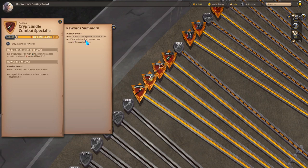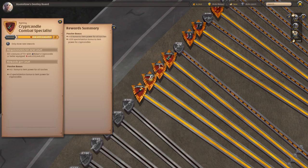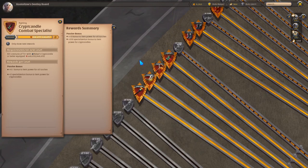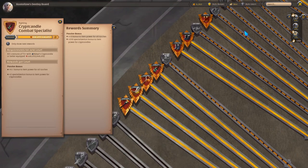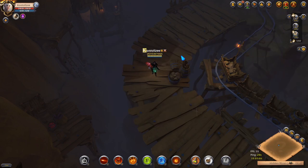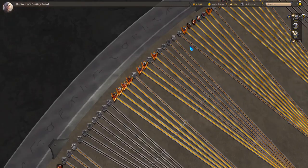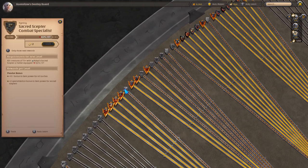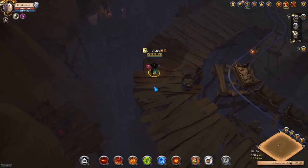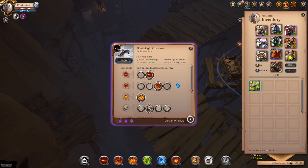This is why my Creep Candle reaches 16,036 item power. If I max the Taproot Scepter as well, that's another 10 points added to the Creep Candle.